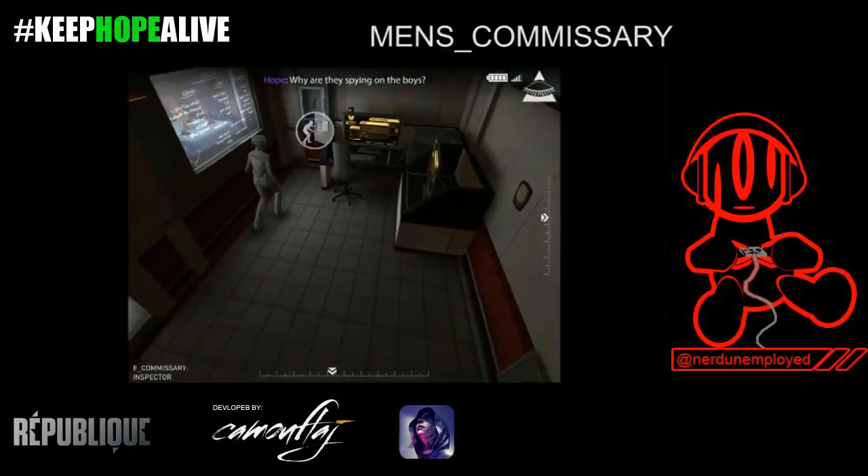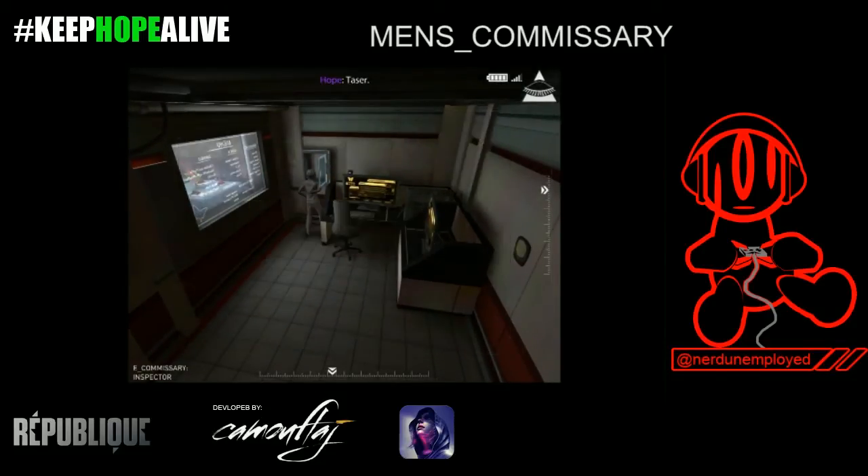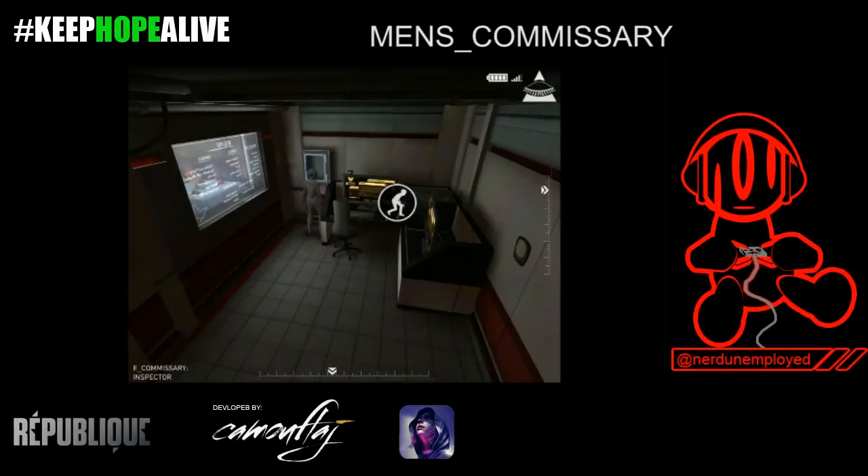Now we're at the men's commissary. This is behind the menu — you go through the whole area, see the menu, and then there's a crawl space underneath. I picked up a taser, and then picked up the book here, which is Doctor Zhivago.